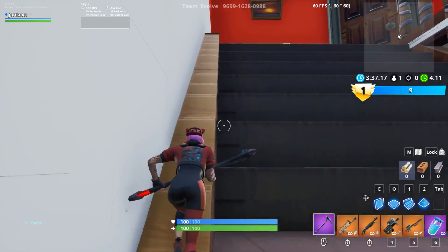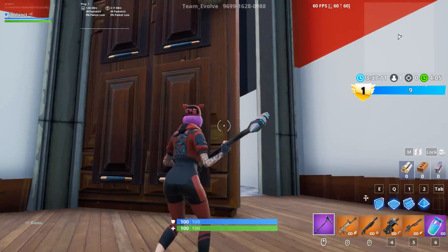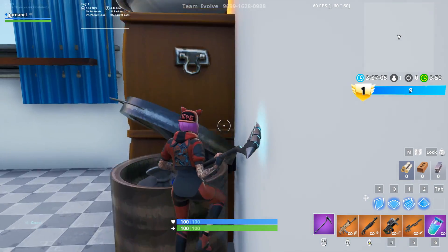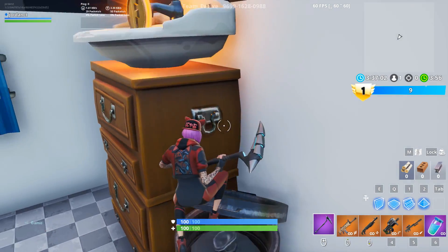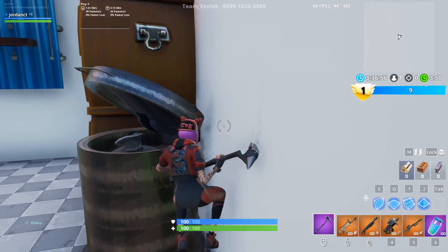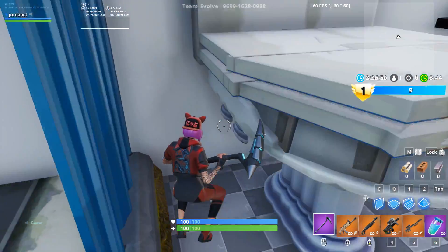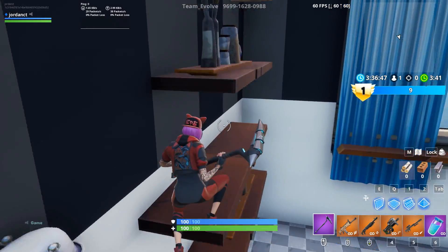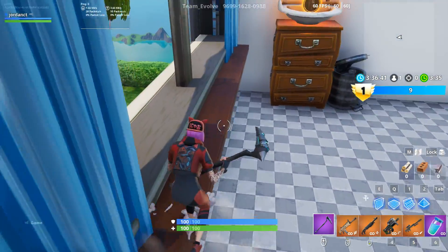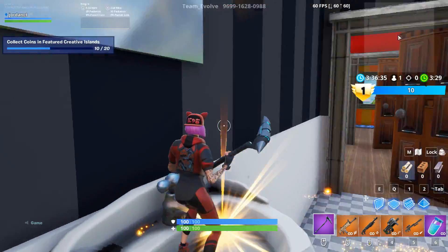There are all these rooms - we have the bathroom, a nice shower. We got a coin up here, thank you! How do I get up there? Can't get up there. Maybe we have to do this - oh okay, we can see outside, we got nice windows. All right, 10 coins - bathroom is done!